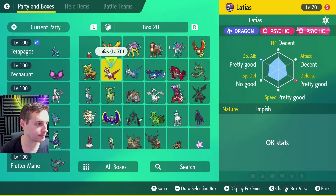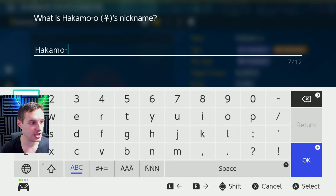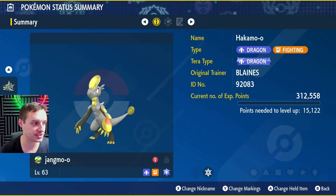First, go into your game, open your boxes, and pick a Pokémon you don't really want to keep. For me it's a Hakamo-oh I caught from a raid. Go into its summary, hit X to change its nickname, and call it 'jangmo-oh' — exactly as spelled here: all lowercase, including the hyphen, exactly how the Pokémon's name is spelled. If you spell it wrong or use capitalizations, you'll get a random dragon Pokémon from what's currently active, so keep that in mind.